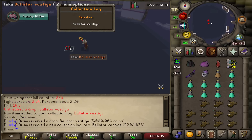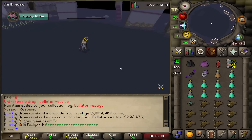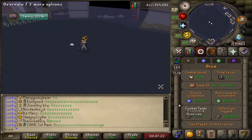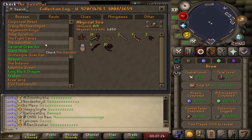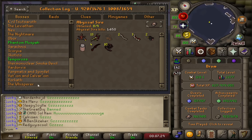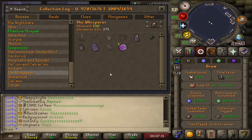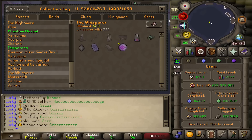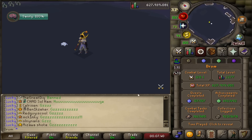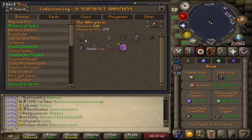No way — I just got the Bellator Vestige! I didn't know I was at 2 out of 3, but I guess I just confirmed that I was at 3 out of 3. I literally just logged into the game as well. Holy crap — that's the first ring upgrade for me. That's sick. I'm so glad I got that before the pet. I'm still going to be here to try and get the pet for another few days at the Whisperer, and maybe I'll get lucky. I'm also hoping to obviously get the staff as well.